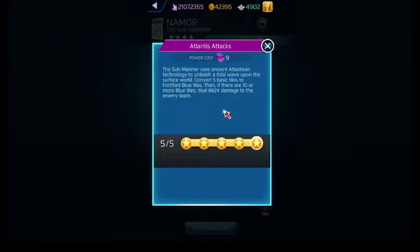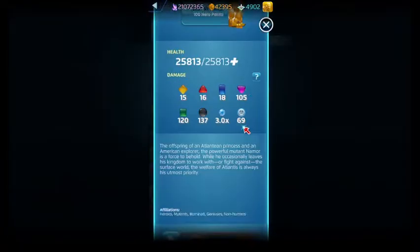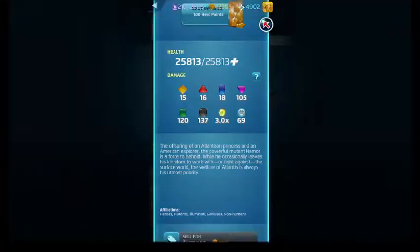You can see between Namora and Namor they've got a few color conflicts, specifically in green and purple. Namor's affiliations are Heroes, Mutants, Illuminati — because he's a member of the Illuminati — Geniuses, and Non-Humans.